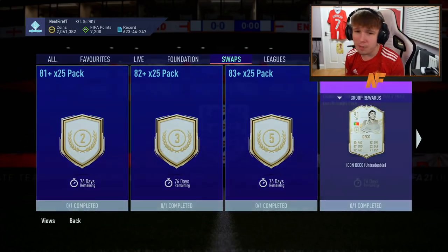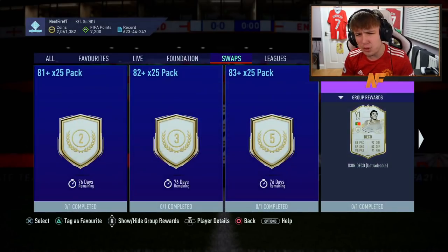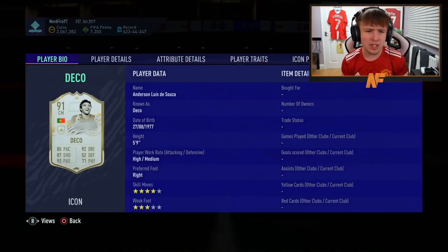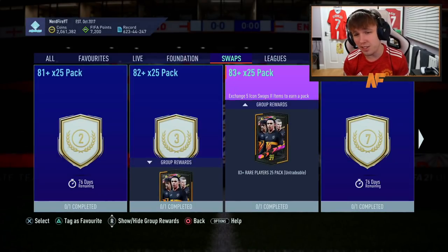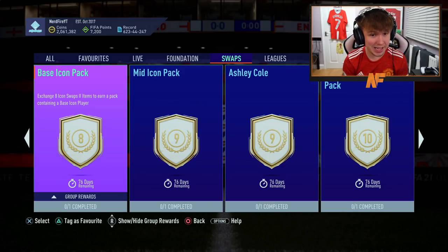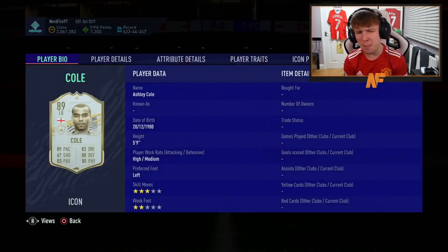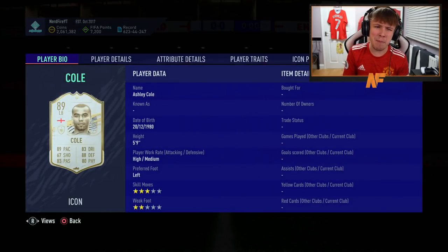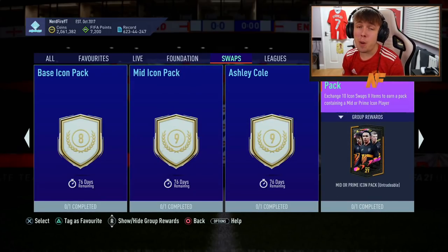The first icon moments of icon swaps two this year is Deco, coming in at seven tokens. He's not too bad — low end but you can get him alongside those packs. Then there's a base icon pack for eight tokens, a mid icon pack for nine tokens, and Ashley Cole prime for nine tokens as well — I've just confirmed it is his prime.